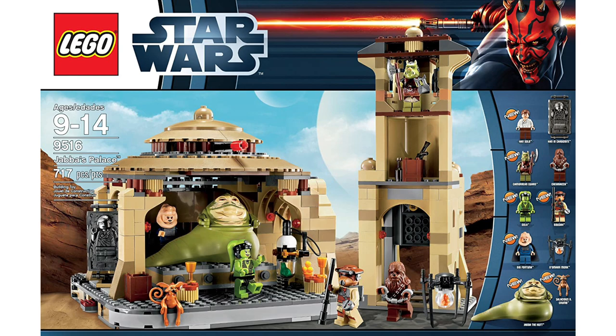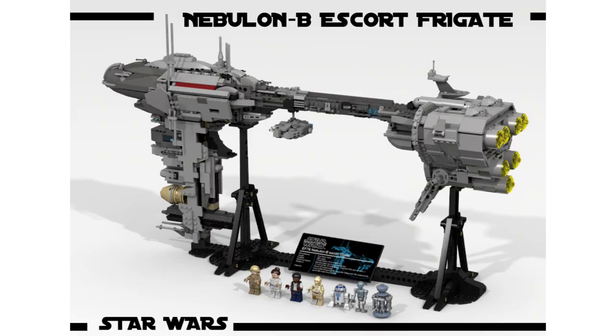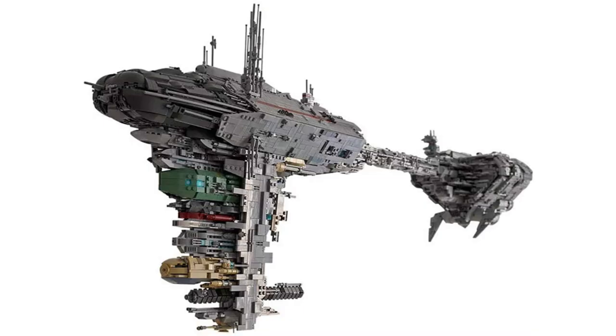Let's get into the UCS and Master Builder series sets. Without a doubt we're getting a UCS Nebulon-B next year — my guess is the $250 or $350 set. I don't see it being huge on figures, but we'd probably get a medical droid, Luke and Leia, maybe 3PO and R2, maybe Lando and Han. It could come with a small command room, a medic bay, and probably a small Millennium Falcon underneath. LEGO promised they'd come out with all the sets voted on for the UCS thing, so the Nebulon-B is pretty much certain to happen.